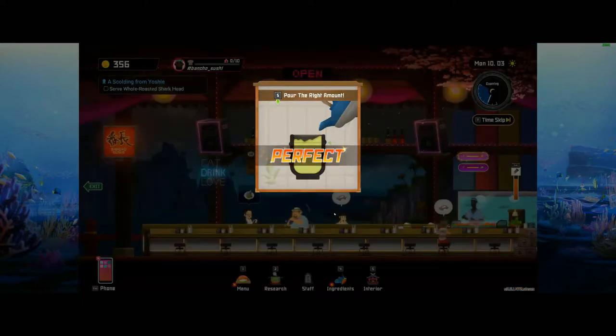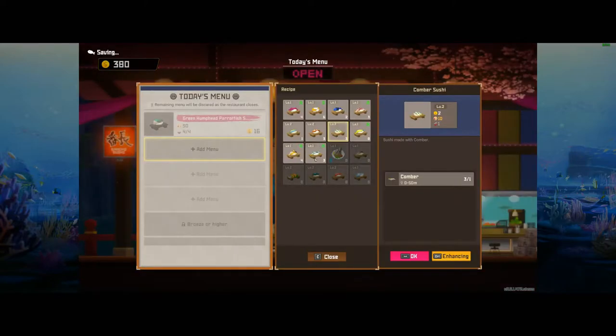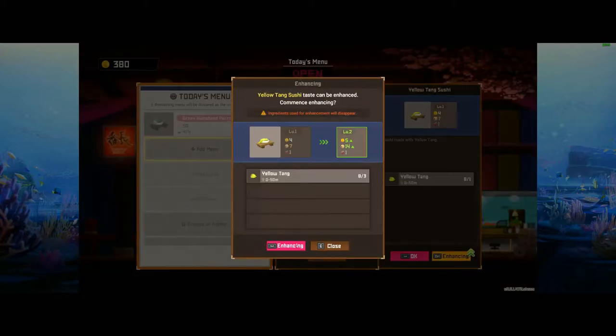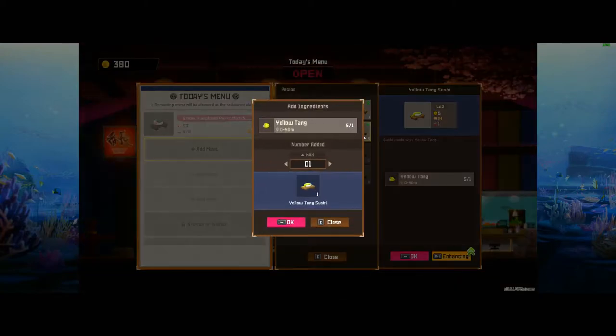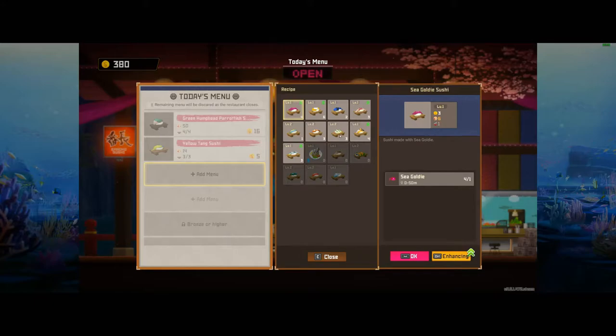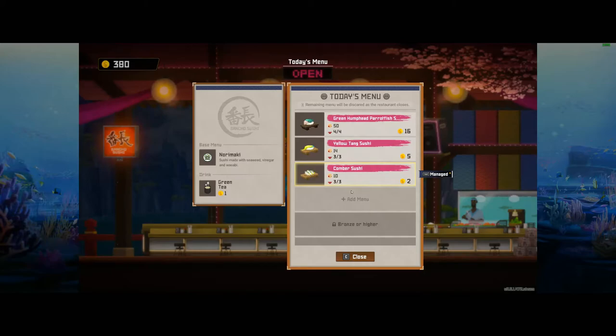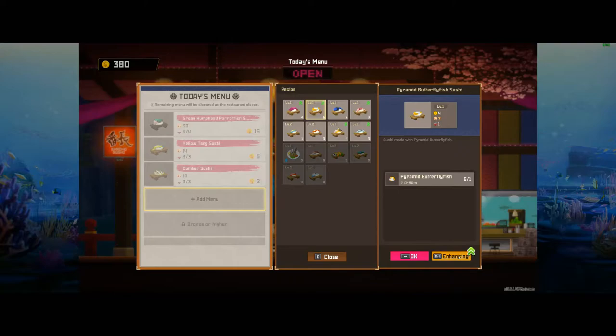The restaurant half of the game is a surprisingly deep management sim, with some light action as you set up the restaurant and then attempt to keep all the customers happy before their patience runs out. Before the joint opens, you have to plan the menu, which is based entirely off the fish you've caught. There are all kinds of upgrades available, from improving the dishes themselves, to researching new exotic plates, improving the decor, or even hiring new kitchen and waitstaff. It's just the right amount of depth that pairs really well with the other half of the game, and in total makes for a superb, well-rounded experience that never has a chance to get boring or monotonous.